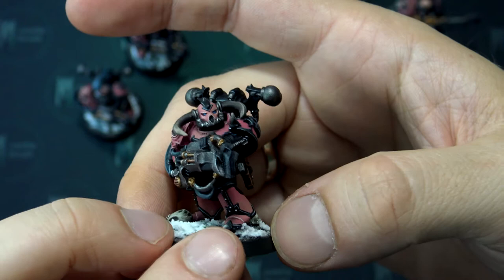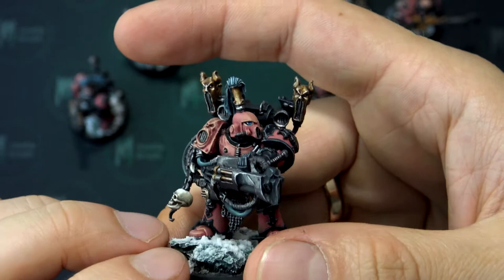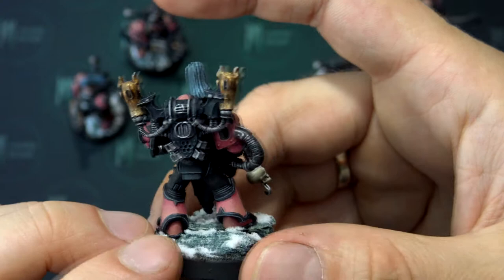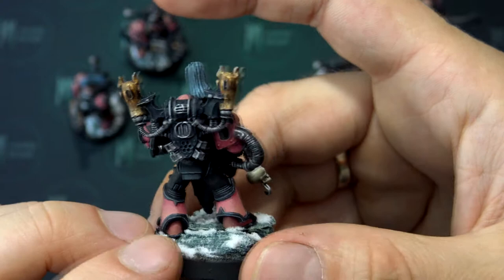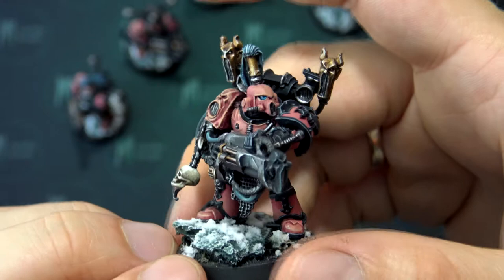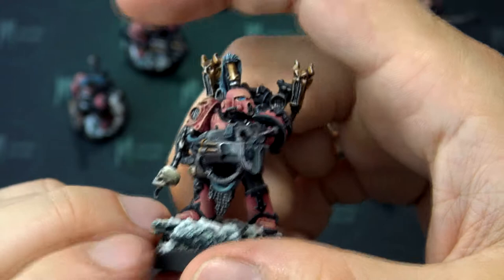They are led by the Champion, who is painted on our Overlord quality — a level above the standard Noise Marines. He has a Sonic Blaster and a Doom Siren, as well as extra bits and a really ugly — to be honest — helmet from the Noise Marine upgrade pack. But he receives some special extra love in terms of extra highlights on the armor itself, and he's just ready to make some noise along with these boys.